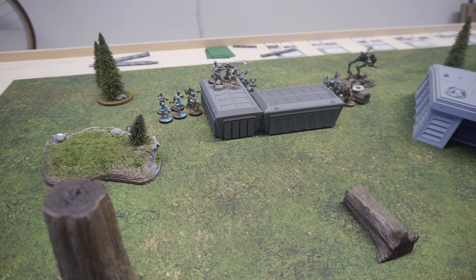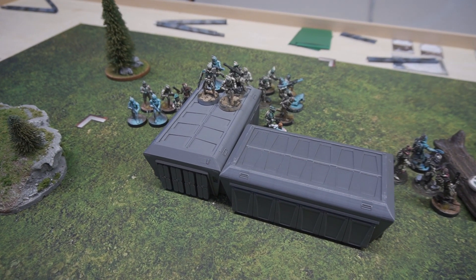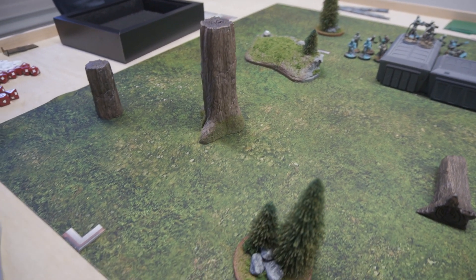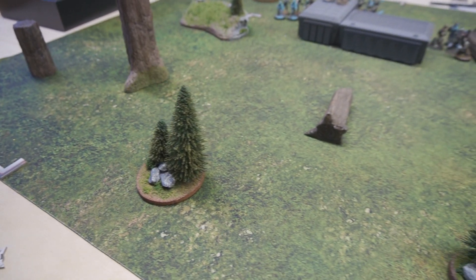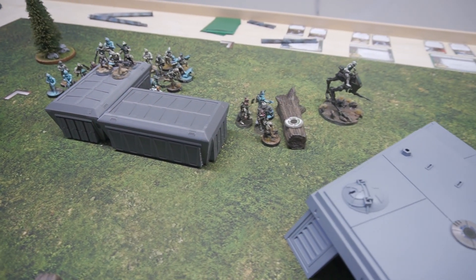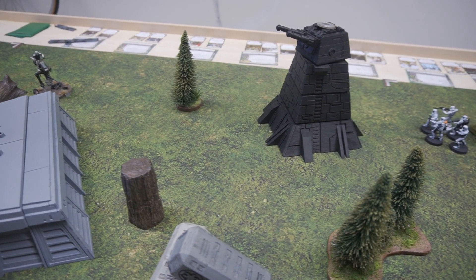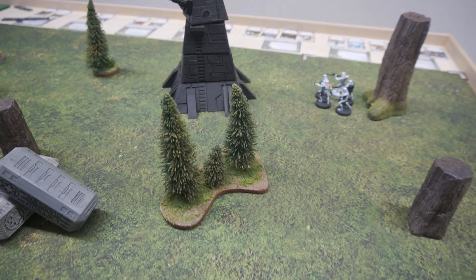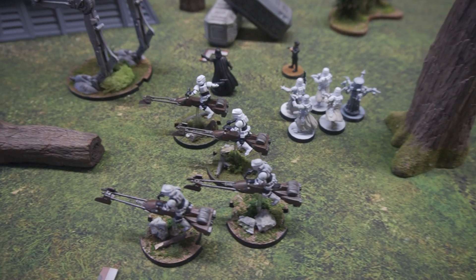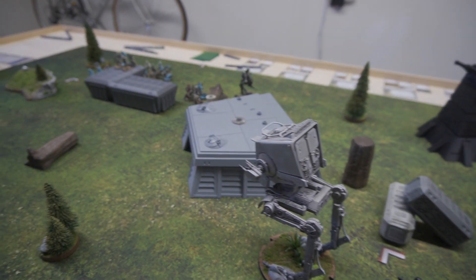Deployment is done for round zero. Got the clones heavily behind some cargo containers, which is going to give heavy cover. Any trees with the round bases are going to be light terrain — you can move and shoot through them, but you will get light cover. The down trees or shorter tree stumps are all cover one. The bunker and twin turbo laser cannon will be heavy. Empire deployment has Vader, Ruthie, and an AT-ST leading the charge. Let's get to round one.